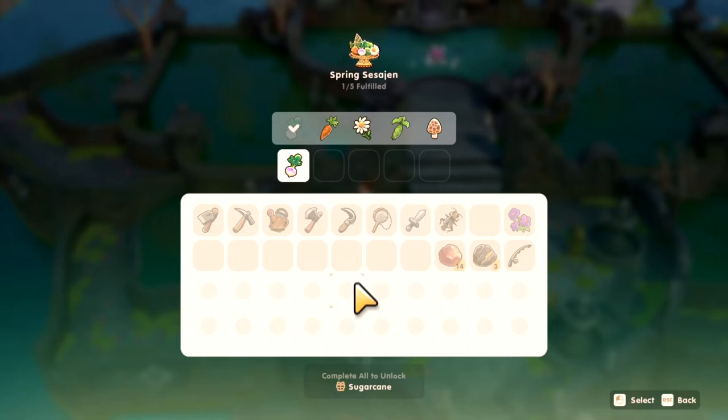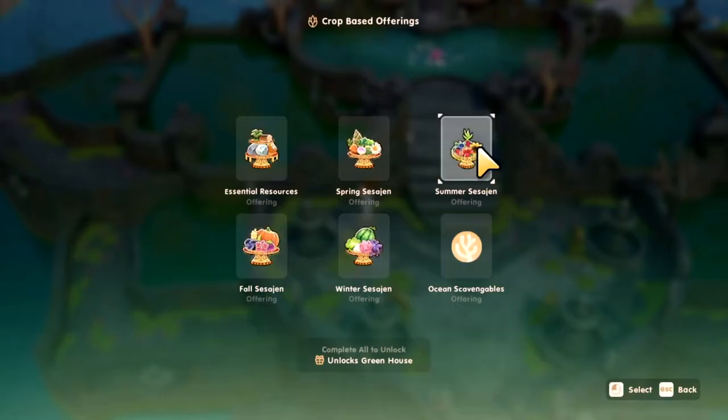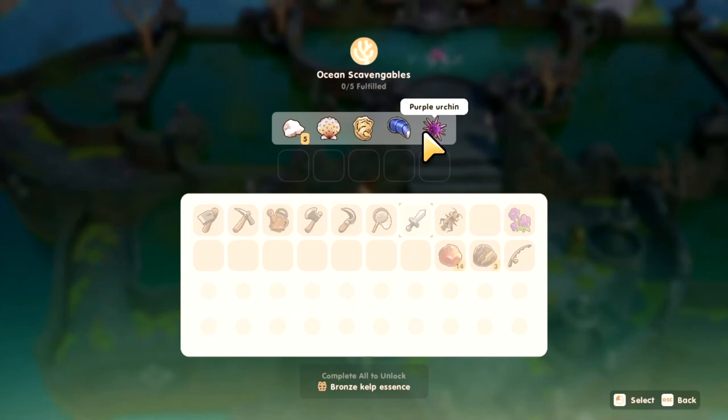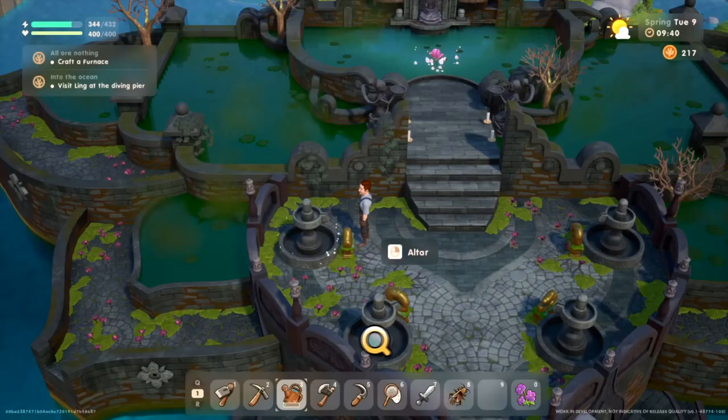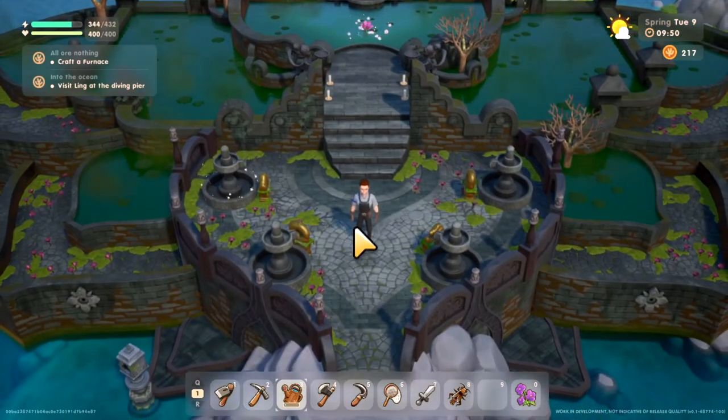Now you can see I got the turnip in there. There are a lot of other ones — like for logs and other crops for other seasons. Ocean scavengeables — they're all there. That's where you make the offerings.